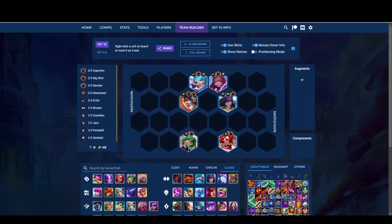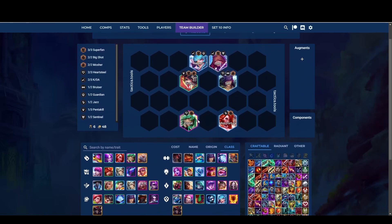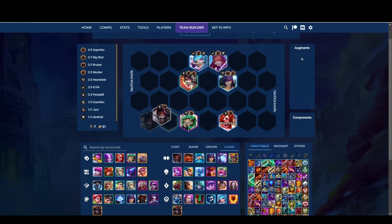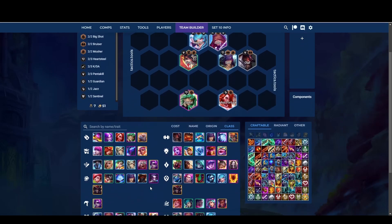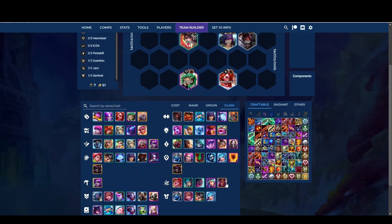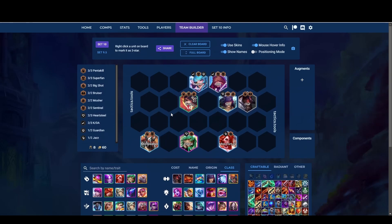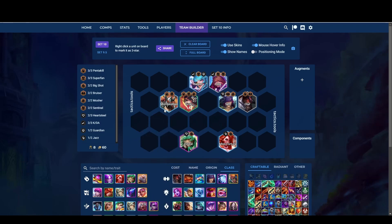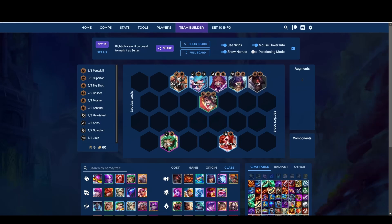When you reach level 8, before you find Ezreal you want to add another Bruiser. I like to add Olaf — it's pretty good, it gives you Pentakill. You also want to add another Sentinel — Morgana. You can add Morgana here; if you find a headliner Morgana, play her, she will tank a lot for you. This is how your team should look at level 8: Ezreal and Miss Fortune doing the damage, with frontline tanking for you.